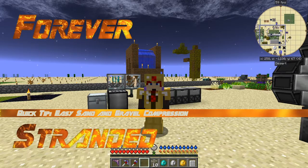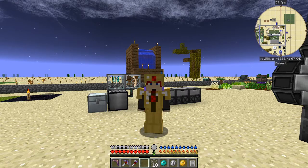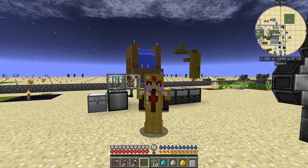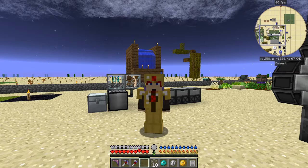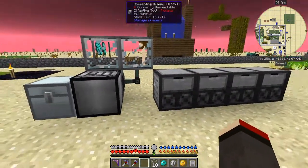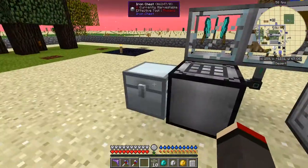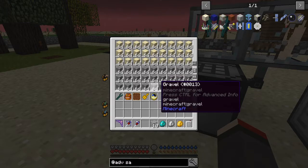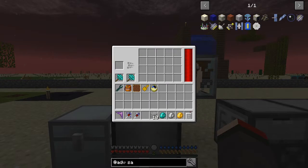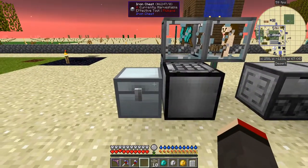Hello everybody and welcome once again to a Forever Stranded quick tip. In this one I'm going to look at compression on compressed items, because it's actually a bit complicated - more complicated than it should be really. I've got some compression drawers and a chest with sand and gravel in it, and I've got an auto compressor from X Compression and an auto hammer from X Compression, and another one as well.